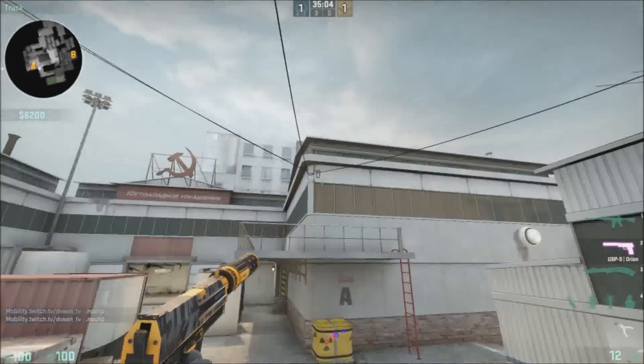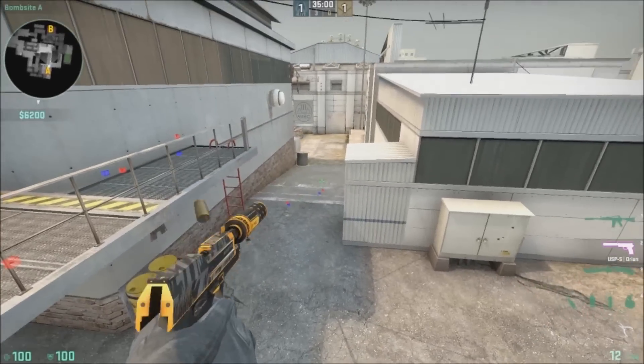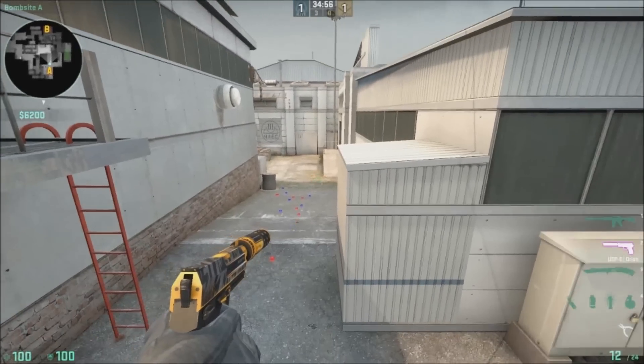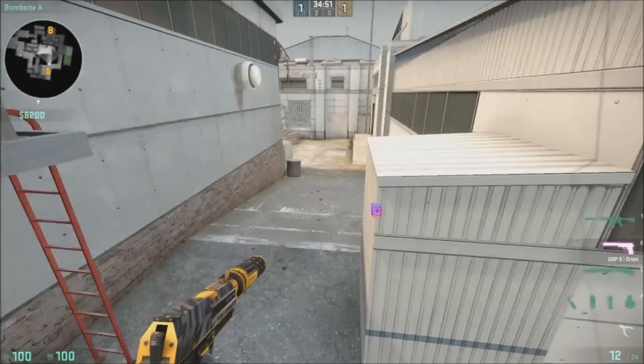Right here we have toxic boxes. Right here we have catwalk. Right here we have highway — this is really important. Some people call it a connector or something like that, but most people call it highway.